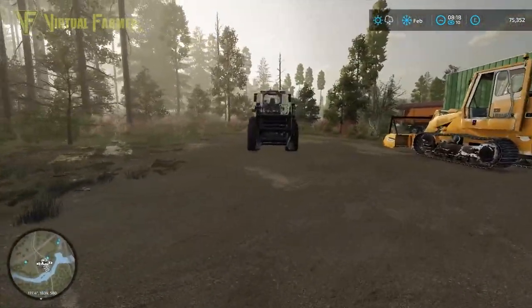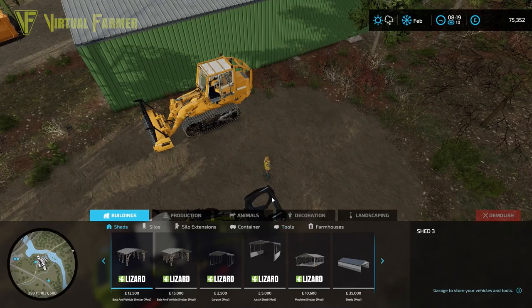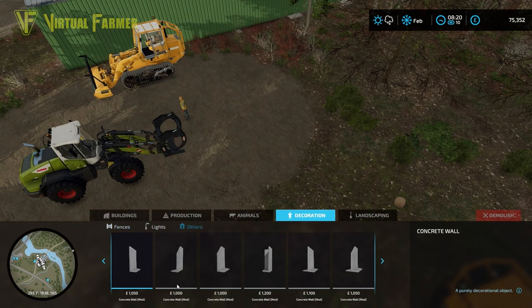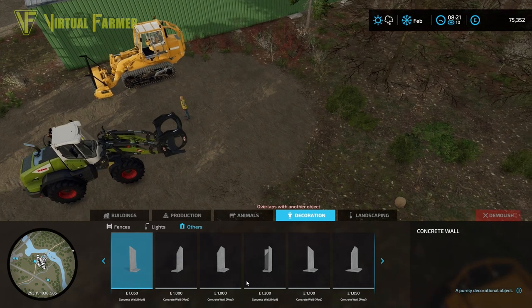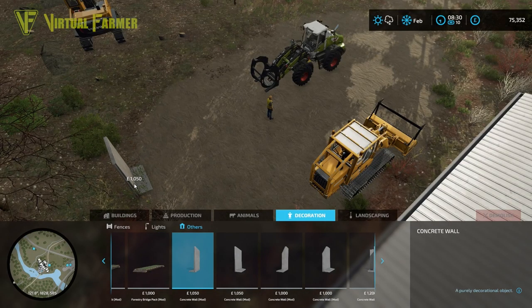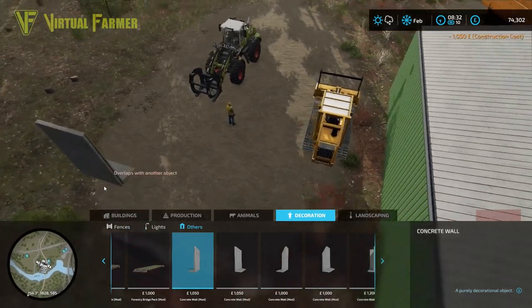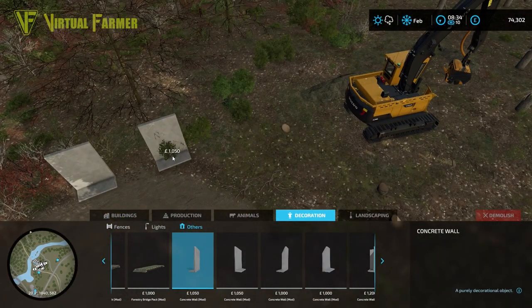We should be able to line things up here. Let's go into construction, decoration, others — and yeah, this concrete wall mod I've downloaded is going to be really really useful for what we want to do. We want the first one straight, about there, and the second one about there.